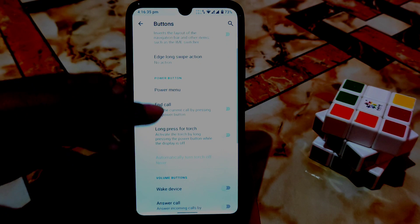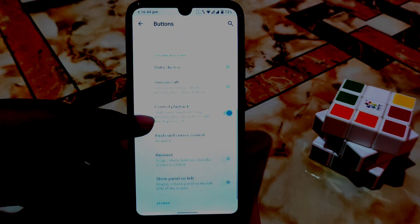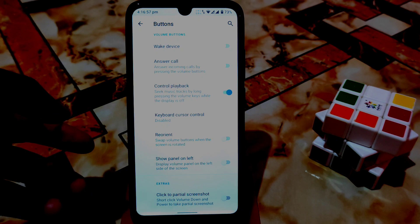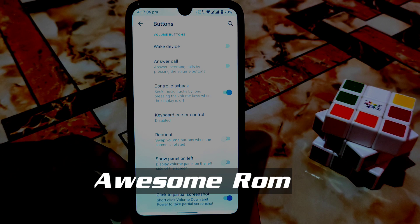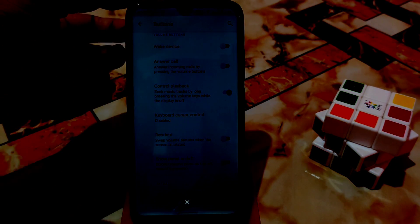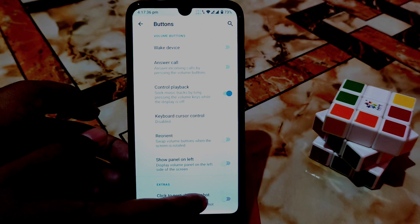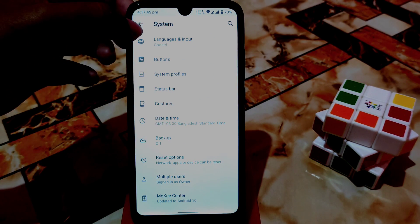Under buttons you can enable so many things: power menu, screenshot, long press for torch. You can enable reorient and show panel on left - change the volume panel to left or right side. You can also use short click volume down and power button to take a partial screenshot. You can also take a screenshot by swiping three fingers - I already have that enabled, so that will work.